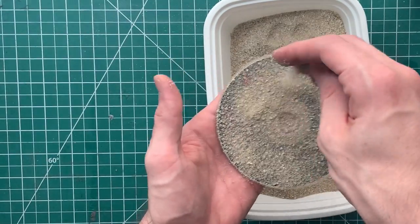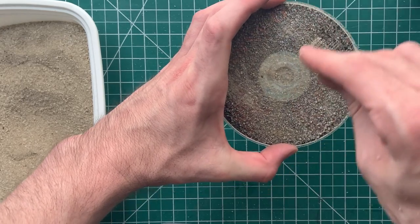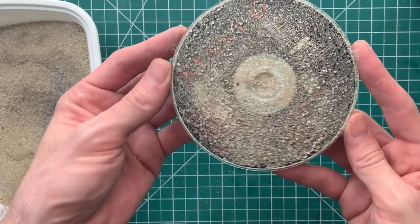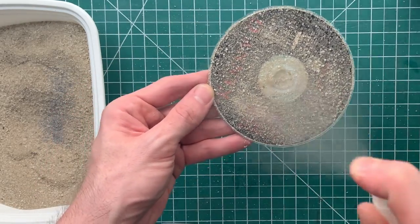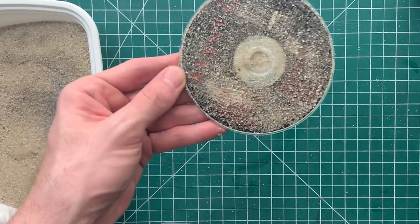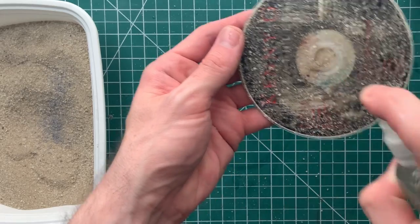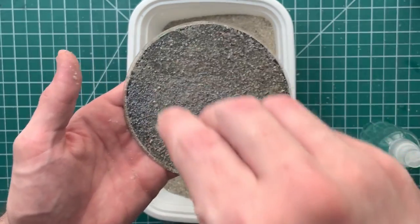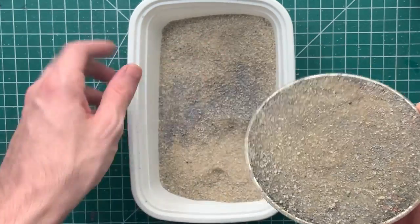With the CD scratched up and sufficiently slathered, it's time to bust out a bucket of sand along with some smaller rocks picked up from the dollar store and give it a quick dunk. I spread a little bit more on top for even coverage and add even more small rocks. The first layer is looking pretty good but we can do better, so I take some isopropyl alcohol and liberally spray it across the base to break the surface tension, allowing me to add even more PVA and water mixture spreading all over. Don't be afraid to add extra sizes of rocks for texture.